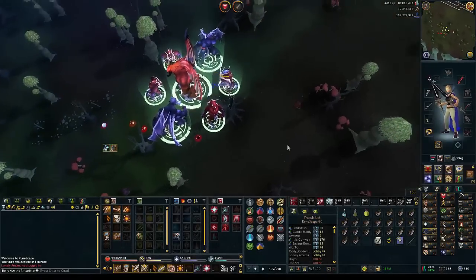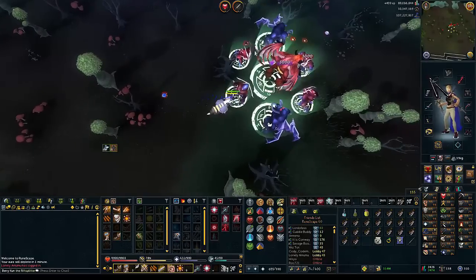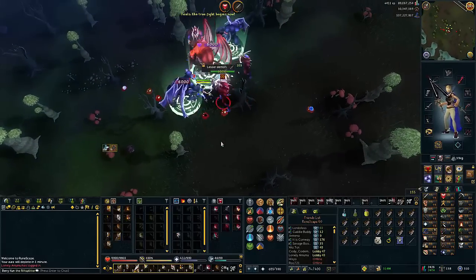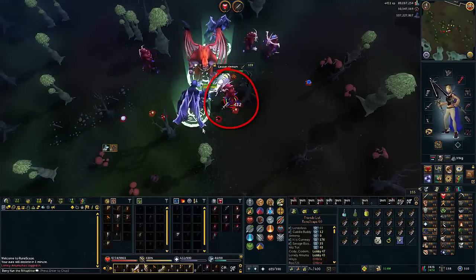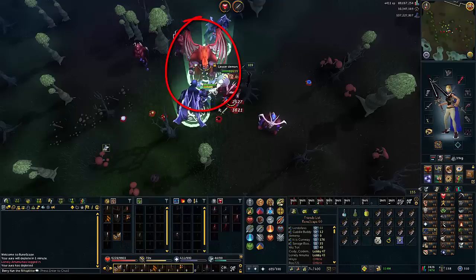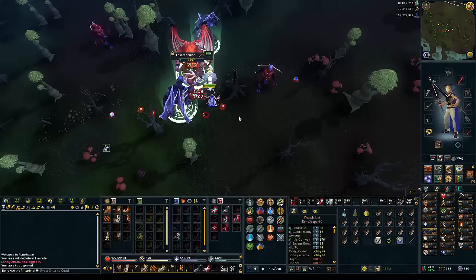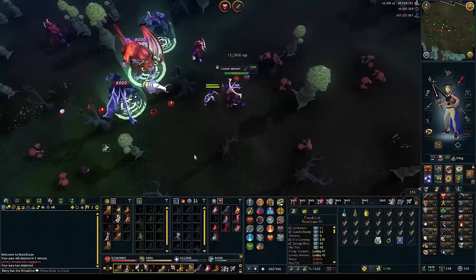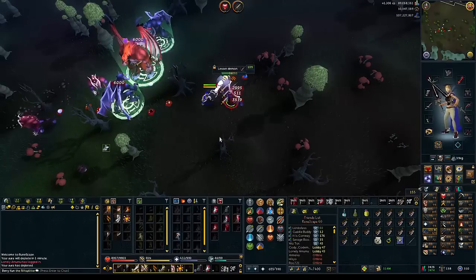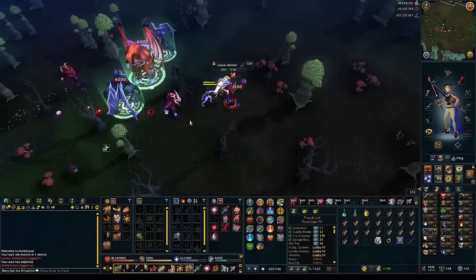When you get to a demon flash mob that's just spawned, it will have several minions around it: six Imp Heralds with 2,450 hit points each, four lesser demons with 30,000 hit points each, and two black demons with 60,000 hit points each, with the demon itself in the middle starting at around 200,000 hit points. The demon sacrifices its minions by about a tenth of their health every second, healing itself for the same amount. You want to kill the imps first, then the lesser demons, then the black demons, before finally killing the demon itself.